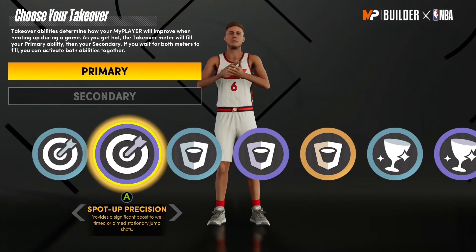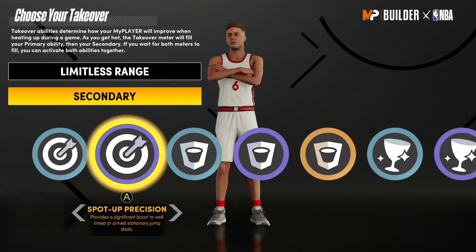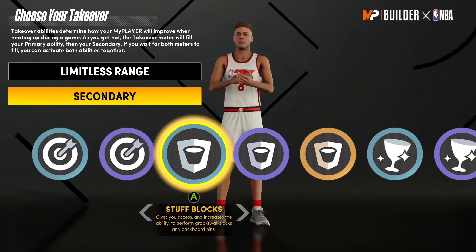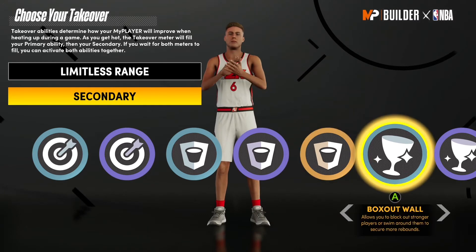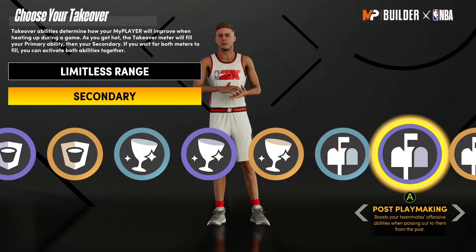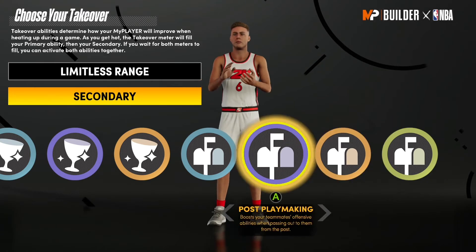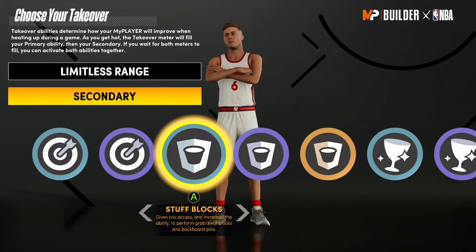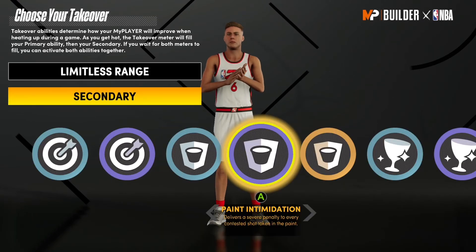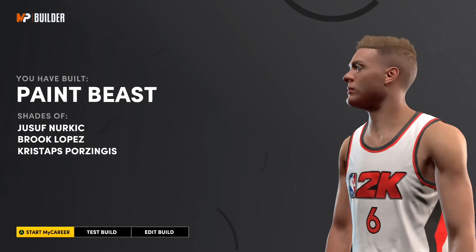Now for your takeover. For the first takeover we're going to go with Limitless, because you won't be able to get deep threes — that badge — with this build. But you don't need to worry about it because you'll have Limitless. For the secondary, you can honestly go anywhere you want — there are several different paths you can take. I might choose Post Shot Daggers, or the Stuff Blocks one — that'd be pretty cool. But I'll just go ahead and take Post Shot Daggers. I'm seven foot three so I'm going to be getting plenty of blocks anyway. You can see down at the bottom: Kristaps Porzingis — we're building a paint beast.